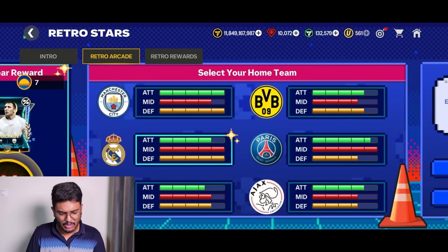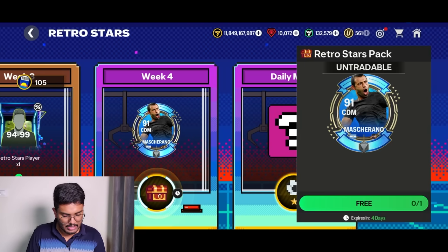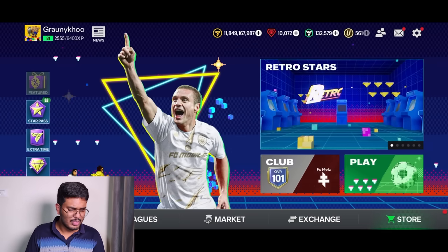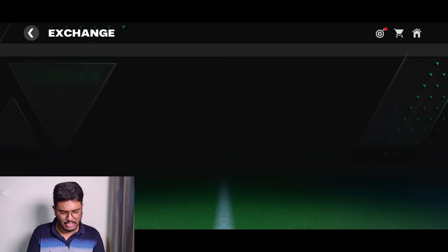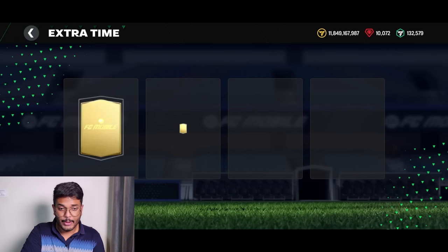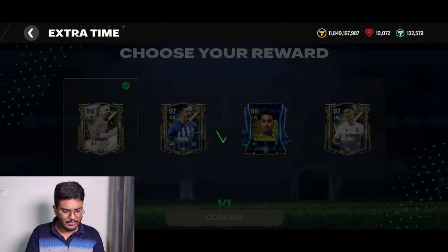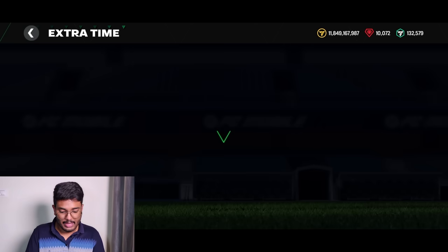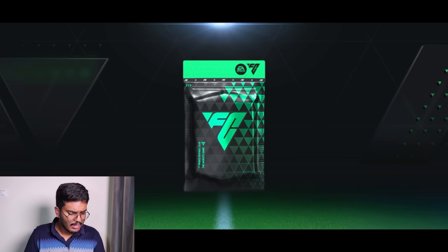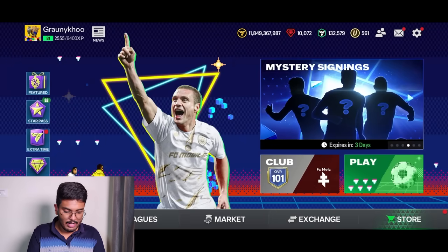I forgot to claim the free Mascherano — let's go claim it. Now let's wrap up by opening a few exchanges. Checking if extra time is done — going to complete this 3,000 token exchange. It's going to be Ribery — obvious pick, let's claim Ribery. Here comes the pack — Ribery is here, 50 million coins, not bad!